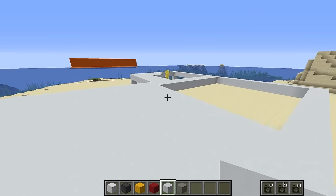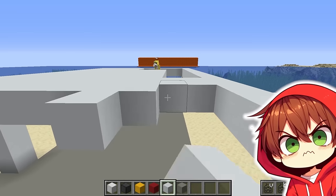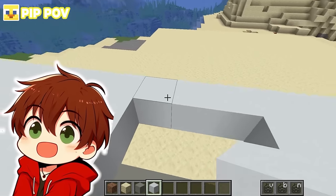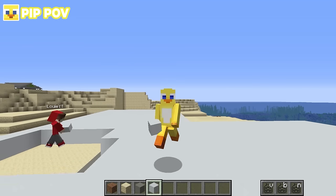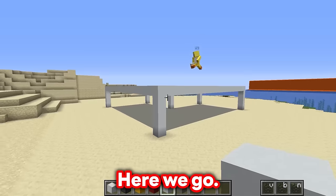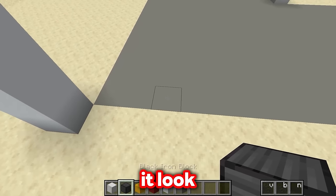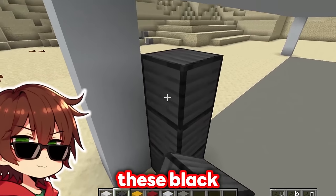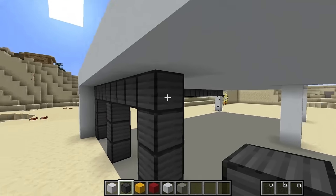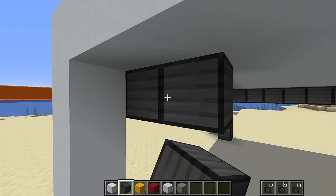These white pillars will also work as a roof and as the floor for the second floor we're going to build! How many floors are we going to build, Louie? I think we should put three, just to be safe! Let's make sure this base is very tall, because that lava wave doesn't look too tall - meaning we should be able to just get to high ground and take no damage! We could put a movie theater in it, a huge hot tub, or even a football field!